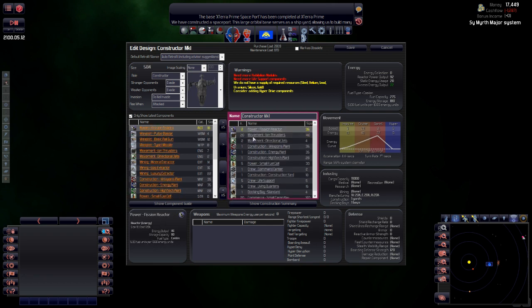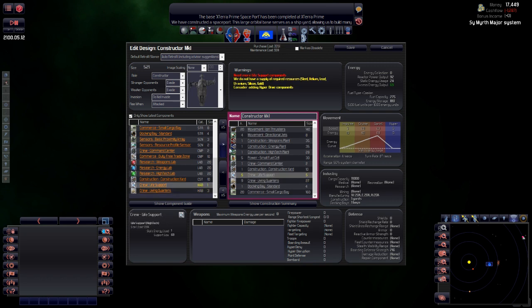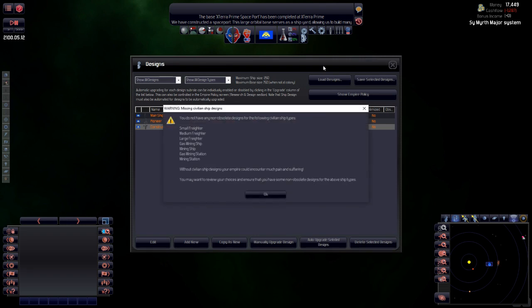Directional jets — we can have a couple more of those. We need more crew and habitation. There'll obviously be technologies that make these more efficient. But we need more fuel — power 47, yeah, fuel — we need more fuel. Okay, so it can reach the whole system at least. Let's save that.